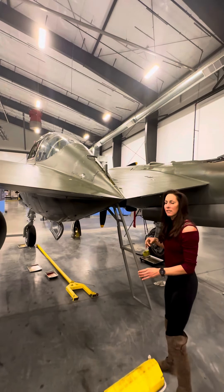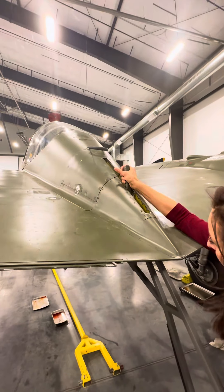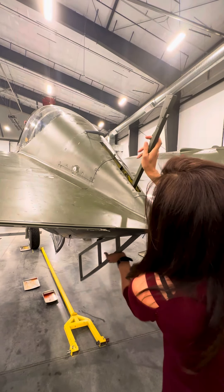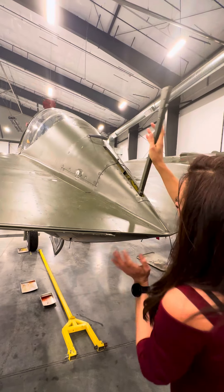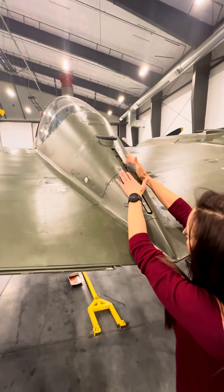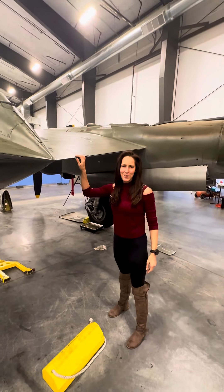Get the ladder back in, grab the lever, pull it down — make sure it doesn't scrape. Push the ladder back in, click. Push this back in, move the lever forward to drop it. Make sure it clicks in place, and that's how you get into a P-38.